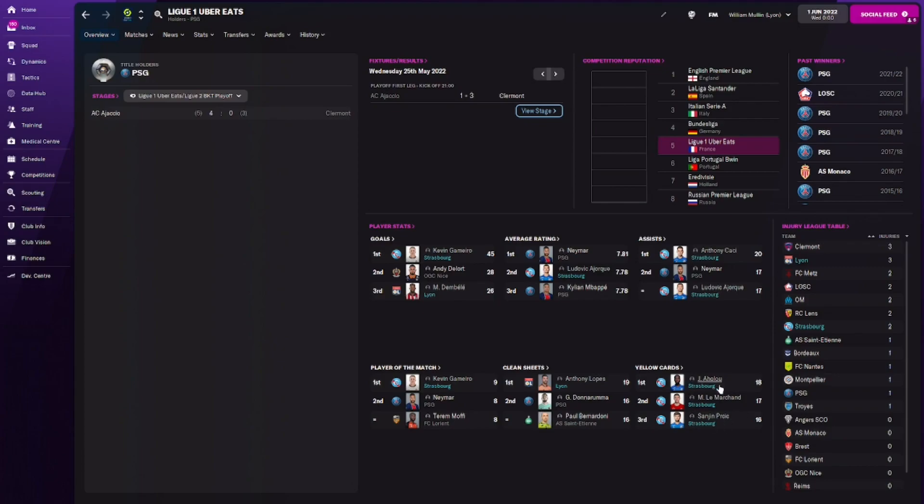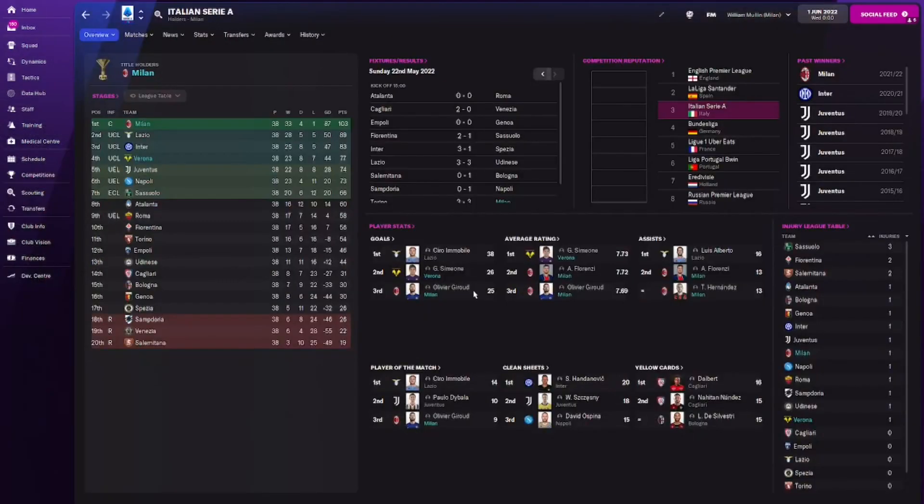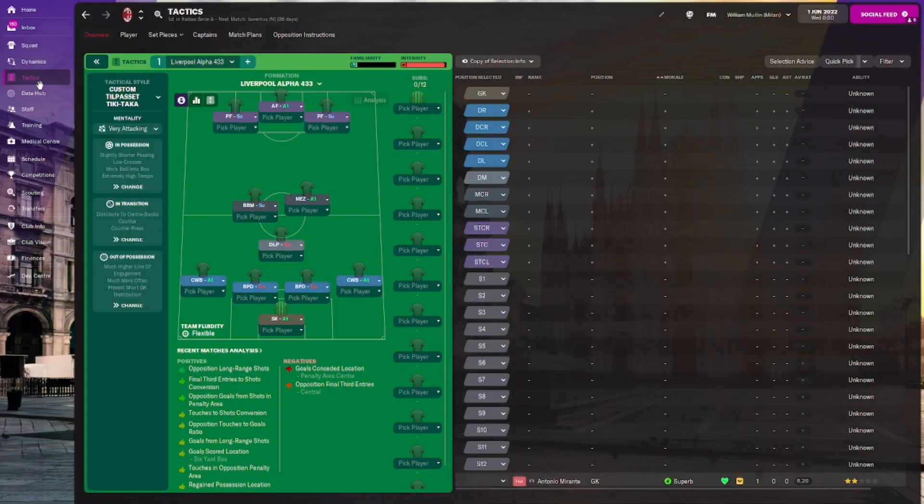Looking at the Serie A stats: Simeone and Olivier Giroud are among the best scorers, and Ibrahimovic — who is fantastic in this game anyway — also scoring quite a lot. Average ratings dominated by Milan and Verona, with Florenzi and Hernandez appearing. Surprisingly, no one on the yellow card list, and Giroud is on the player of the match list.